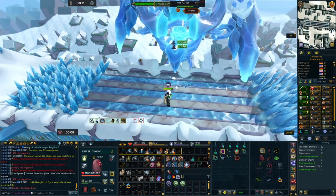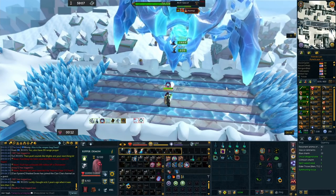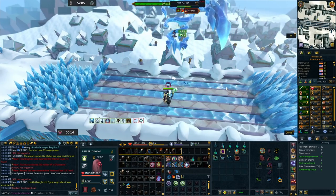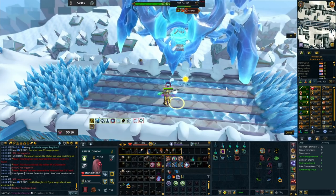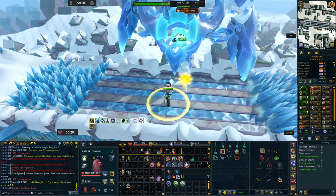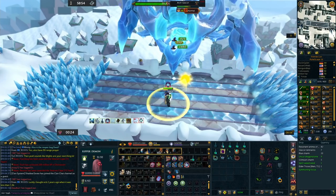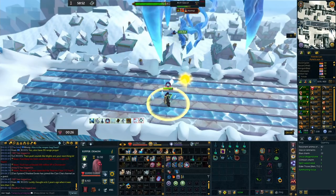I would suggest having Soul Split — which is 92 Prayer plus the ancient curses unlocked. But if you don't have that and want to try this out, I've done it on the Vampirism aura by itself and it does work fine. At the same time, it is going to need a little bit more attention because your health could dwindle down and you may just have to nip to the bank or bring one or two pieces of food with you.